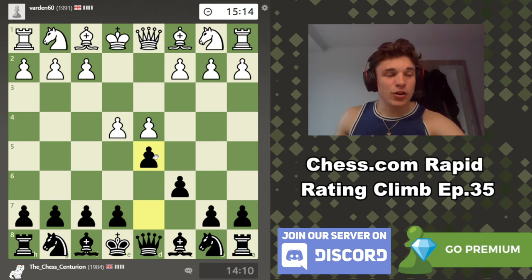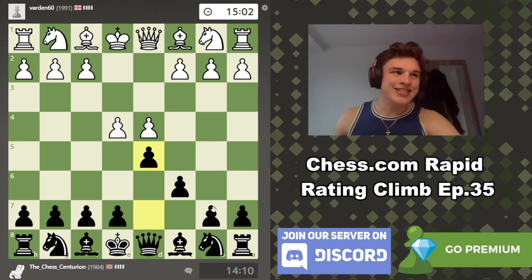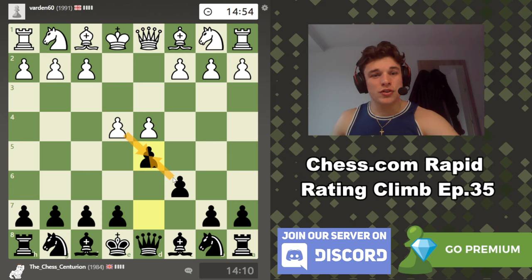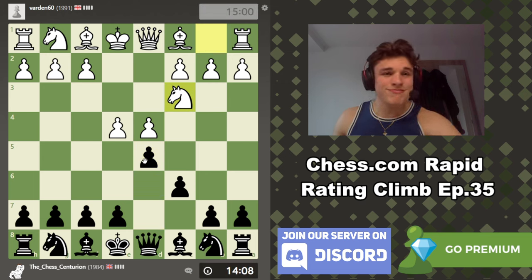Introduction out of the way, let's play d5. We're not playing some silly little Pirc defense after c6. No — the Chad Caro-Kann opening. The whole point is if white takes, we take back with the c-pawn, and we go: look white, you just traded off an e-pawn for a c-pawn. And central pawns should be more valuable. Nice trade.